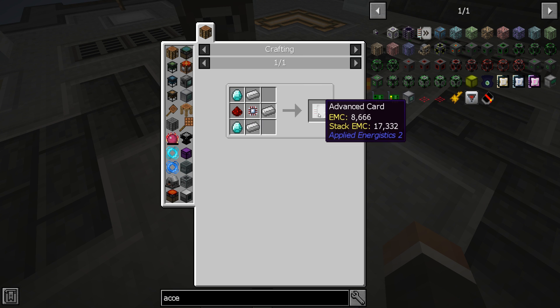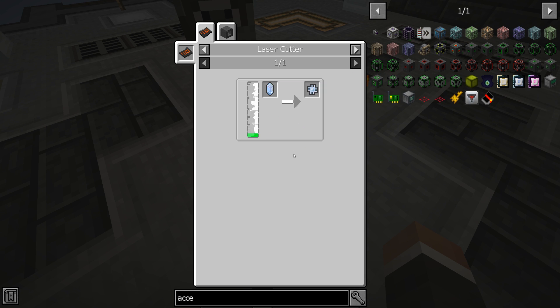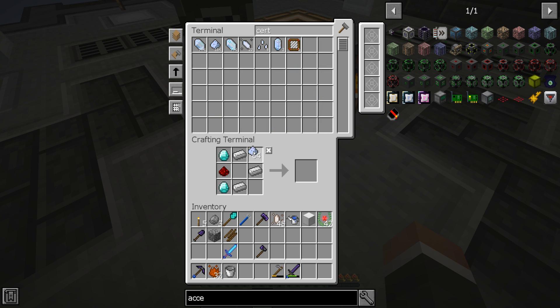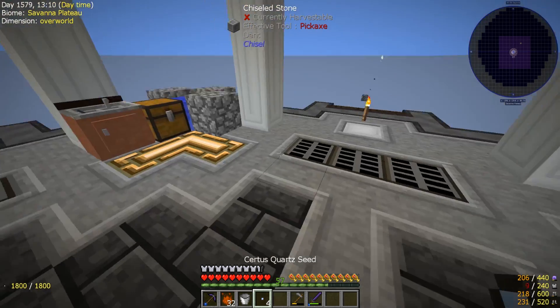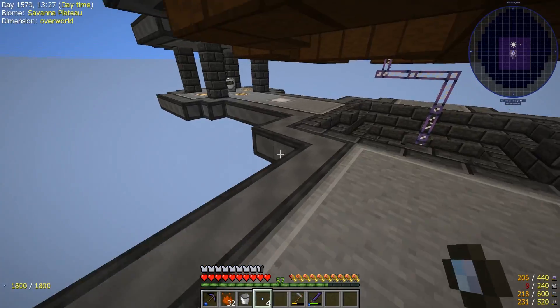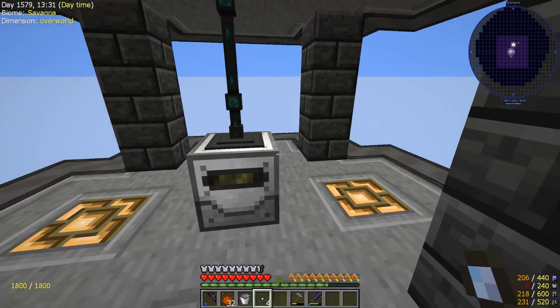We should be able to go ahead and make some advanced cards. We might not have any calculation processors - we don't - but those shouldn't be too difficult to make. We do need more pure crystals, which are made with Sturdus Quartz dust and sand. We can throw those seeds into our crystal growth chamber. We don't have that much sand, actually - we can grab some from our material stoneworks factories.